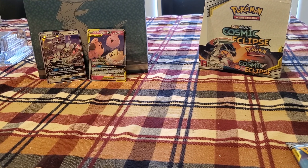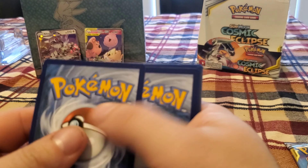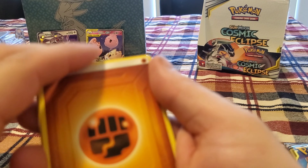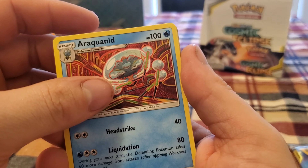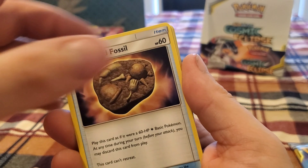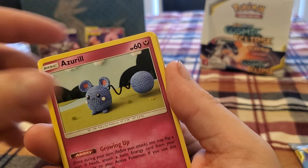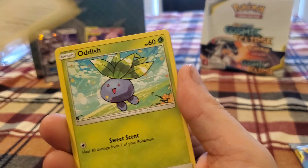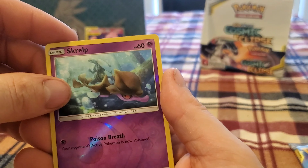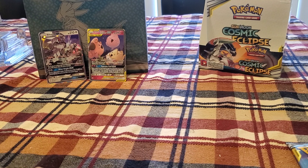Three more packs after this. Fighting Energy, Araquanid, Draw Energy, Unidentified Fossil, Chinchou, Azurill, Rufflet, Oddish, Rolts, Reverse Holo Scorbunny, and Mimikyu for the Rare.